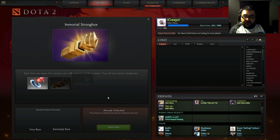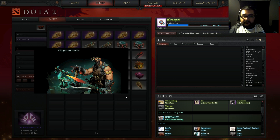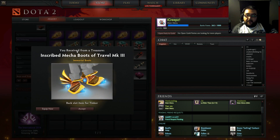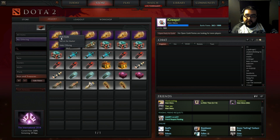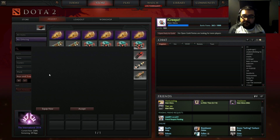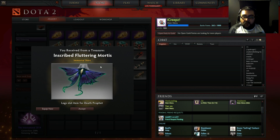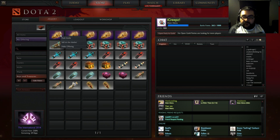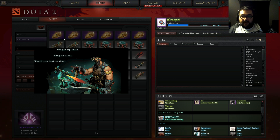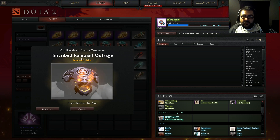Let's go ahead and open the next one — hopefully we get some rare or extremely rare items. All right, inscribed Mecha Boots of Travel MK3. Let's see which item is next — the inscribed Fluttering Mortis. Let's keep going, we still got about three more items left to get before we get any dupes. All right, inscribed Rampant Outrage.